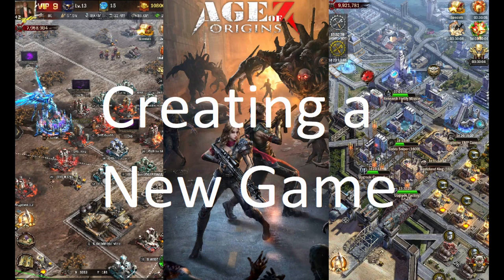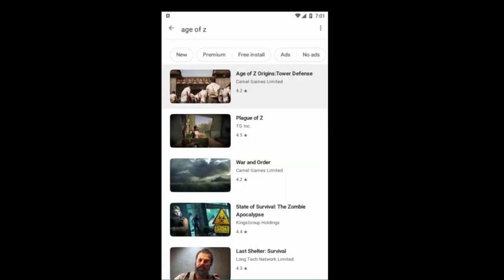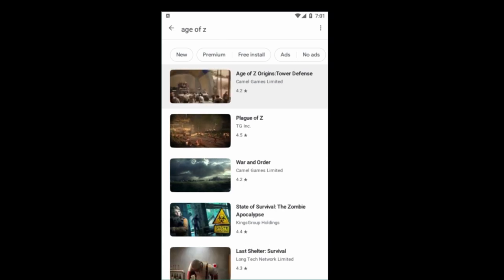Today we're going to be going over creating a new game. If you are on an iPhone, go to the App Store and just type in AOZ — that's the first one you can see. Go ahead and install the game and start playing. If you are on Android it'll look just a little bit different, but again just type in AOZ, open it up, and install the game.